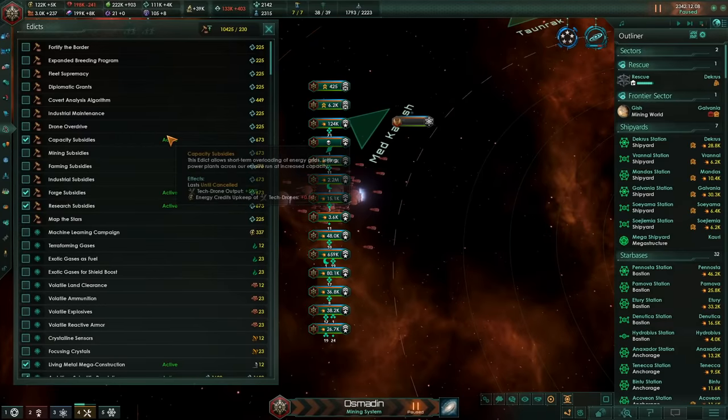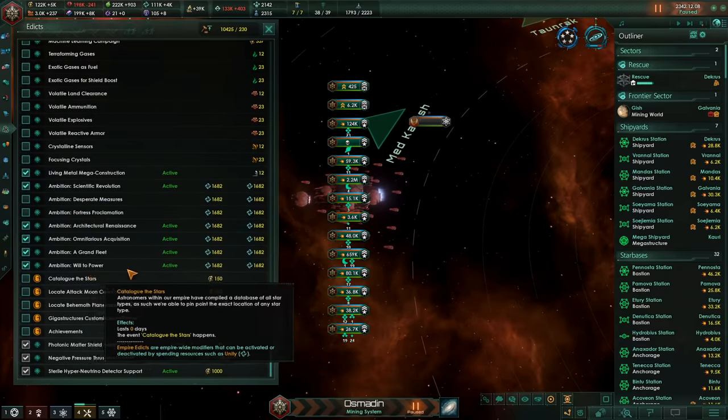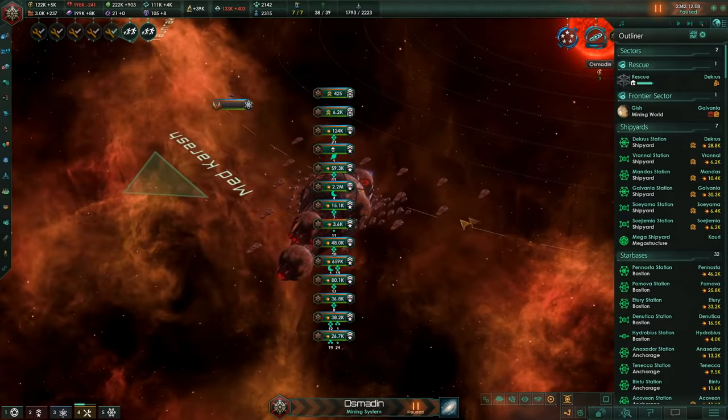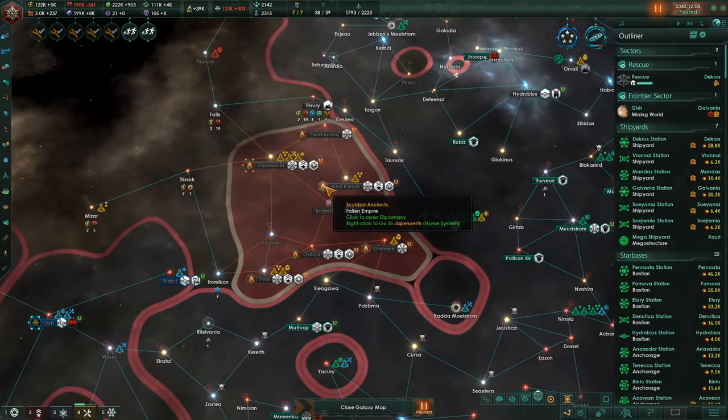Now we have only the one extra colony and our empire size has mostly gone back to normal, we can go ahead and reactivate all of this, which is really helpful. Okay, everyone's here — we have the planet craft, we have our tiny little moons, we have our tiny tiny little transports. I don't know if we're going to win this, but we definitely want the tech from them at the very least.